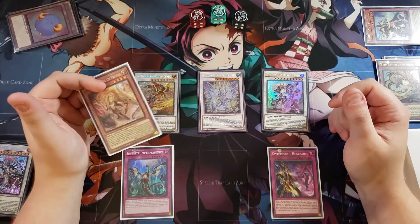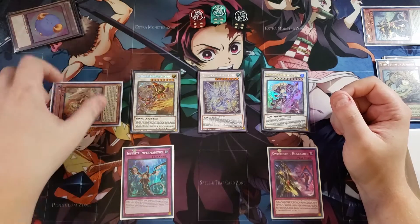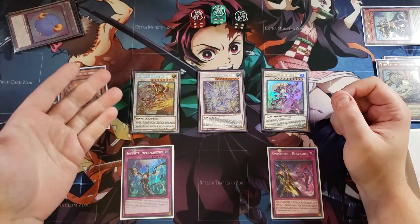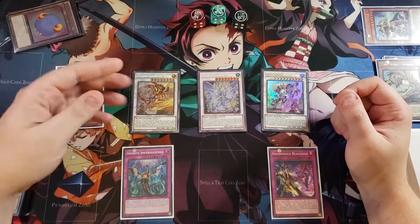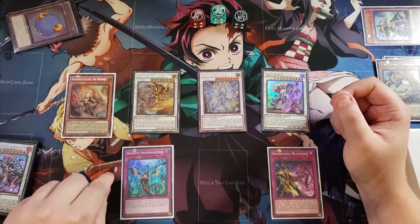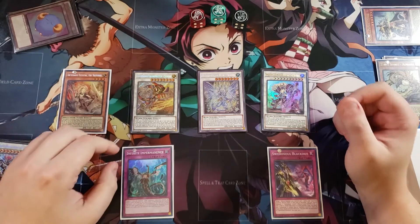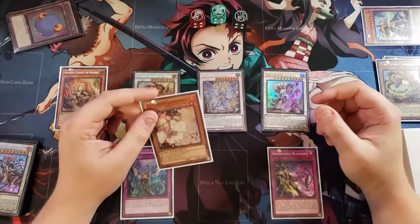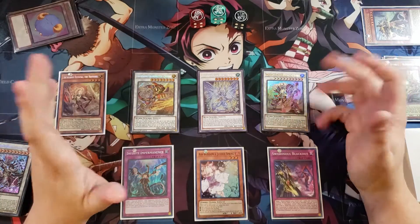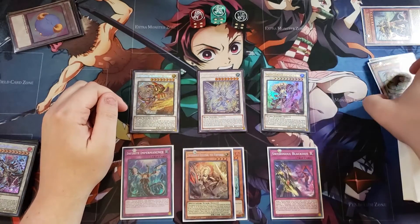Ecclesia wasn't used this turn, but if you were going second you could special summon it right off the bat and then tribute it for a Sword Soul monster you don't already have on the field, or just leave it as a Level 4 tuner. It's very handy if your opponent Effect Veilers your Mo Yi — then you can just special summon Ecclesia to the field, or if your opponent uses Impermanence to stop your Sword Soul monsters from generating a token, you can still special summon Ecclesia if they control more monsters than you.